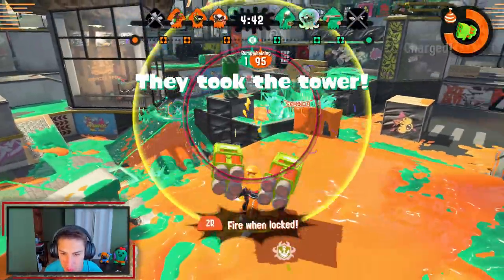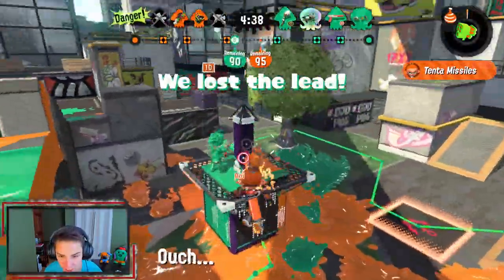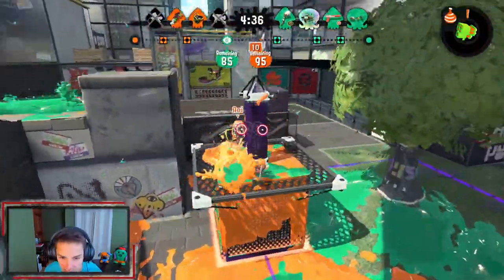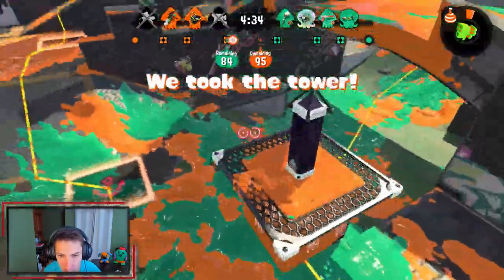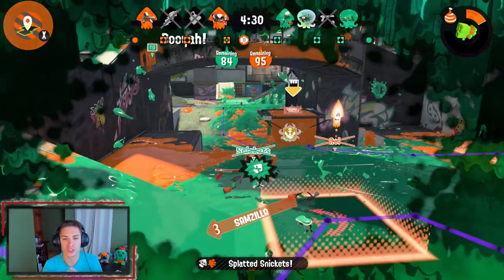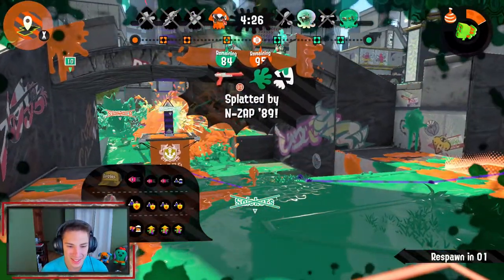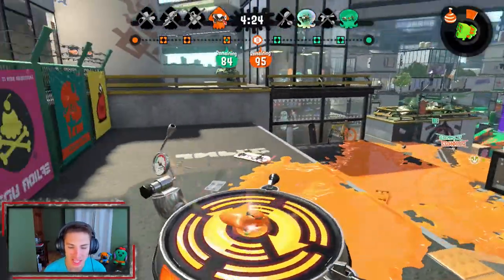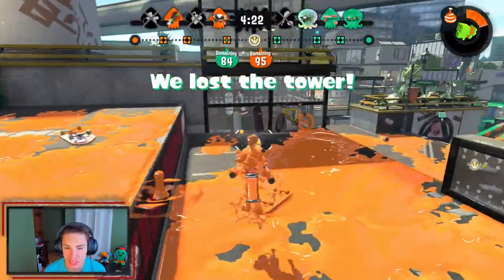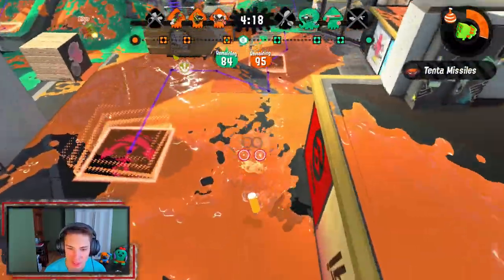We're gonna charge up our tenting missiles and send them off - got two people with them. Hop over here, try to get on this tower. That guy hopped off real quick. There we go, got the kill - I'll trade, I didn't think I was gonna get the kill so I'm happy with it. We're back playing tower control and I think the modes might switch in a bit, so you guys might get two different rank modes in this video - no promises.